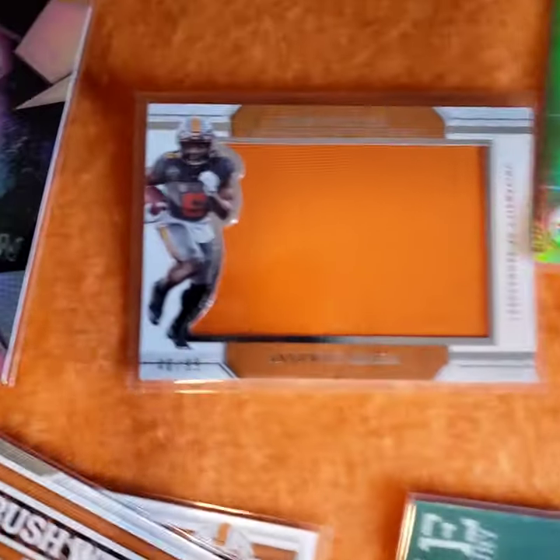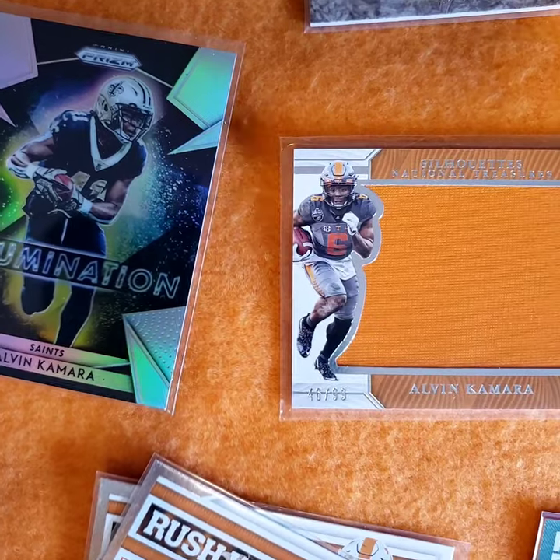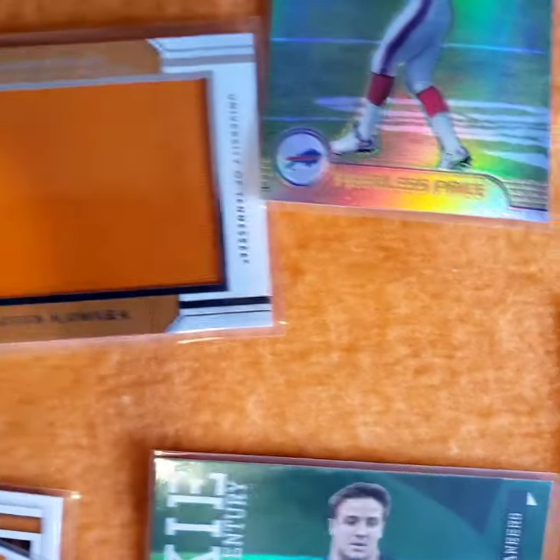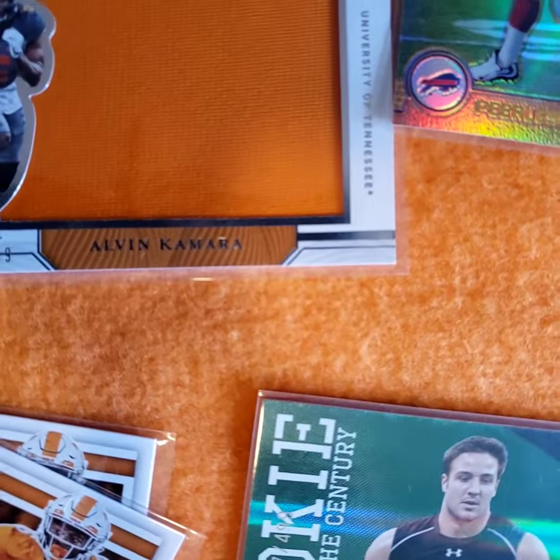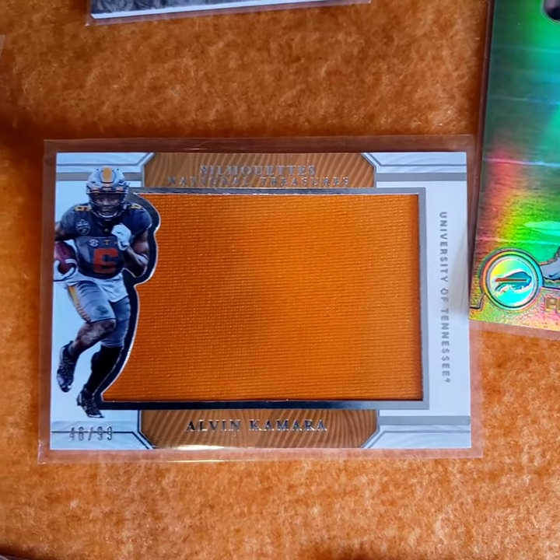Alvin Kamara Contenders - come back to the court. Flint man, good vile receiver Dallas Cowboy. Alvin Kamara Panini Player of the Week. Illuminators, illumination. Vile jersey of Alvin Kamara.